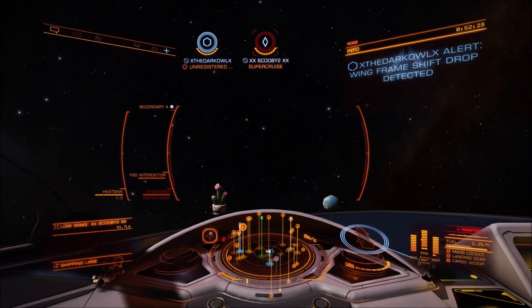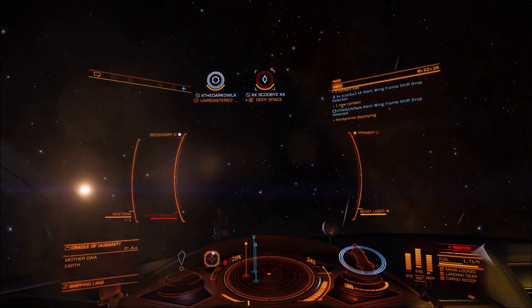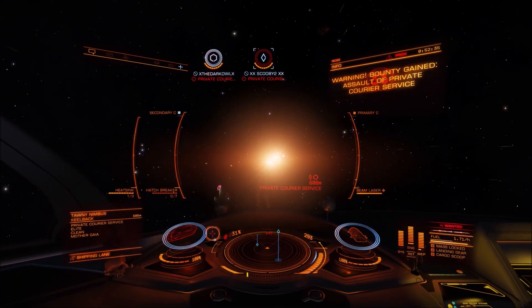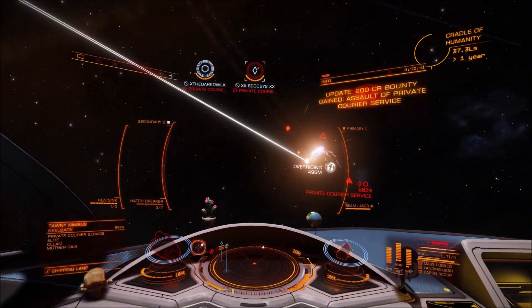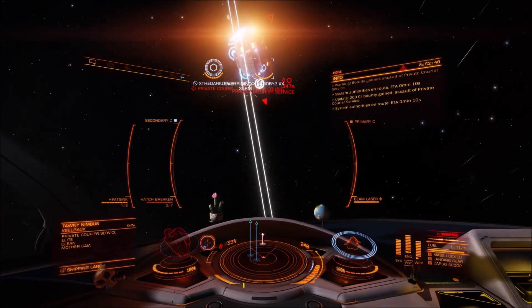The fact that we actually hang around and have a fight with them in a pirate ship really should show something. When I'm in an Orca I don't have that worry because no one expects an Orca to hang around. If I get attacked by a meta FDL, I'm out — there's just no way I'm dealing with it. The Orca is a fun ship to do piracy in and escape.